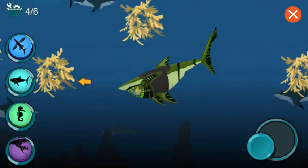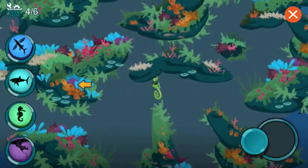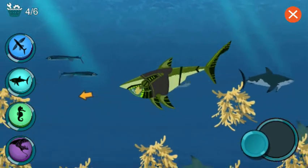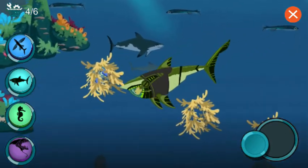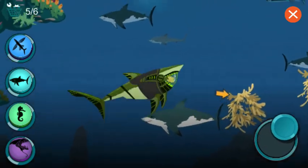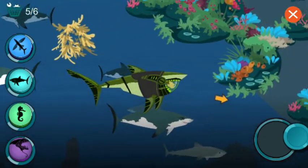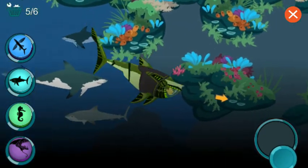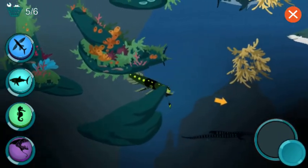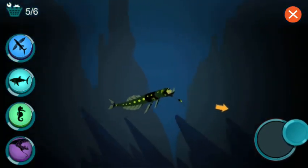Great white sharks can grow up to 20 feet long. Activate seahorse power. I need the great white shark power — activate great white shark power. Great whites have 300 razor-sharp teeth. I need the dragonfish — activate dragonfish power. Activate great white shark power and activate dragonfish power.